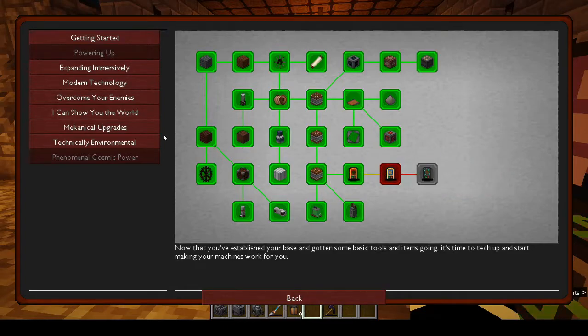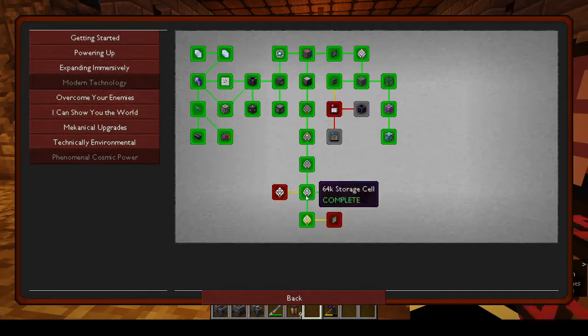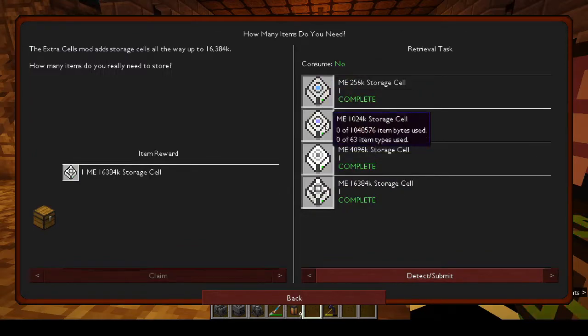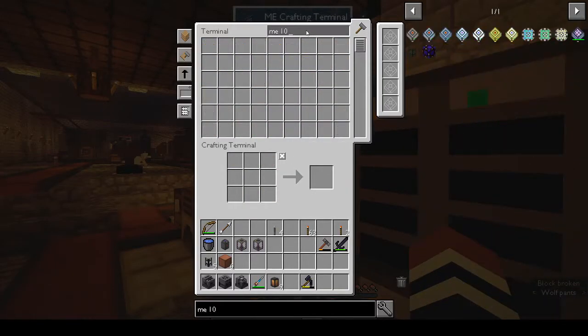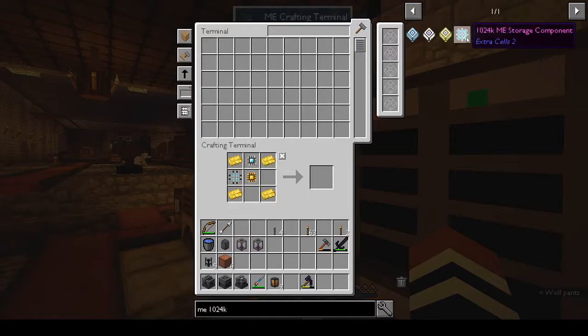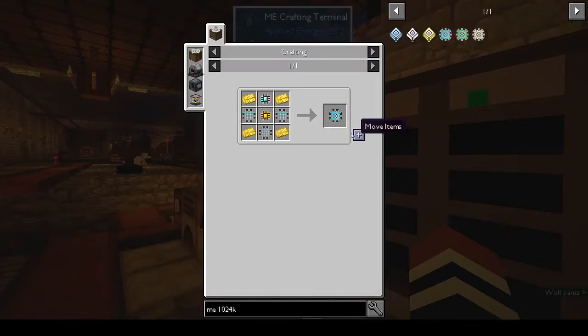I don't think we've actually finished any tabs - we finished the Getting Started tab. We didn't finish this either - I was getting kind of bored with it. These we couldn't finish - 1024K ME storage - I don't know why I didn't finish it. Maybe it was because I needed Glowstone Ingots and didn't have them at the time.